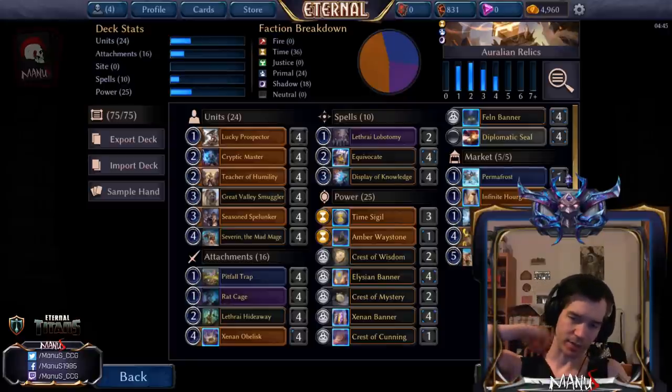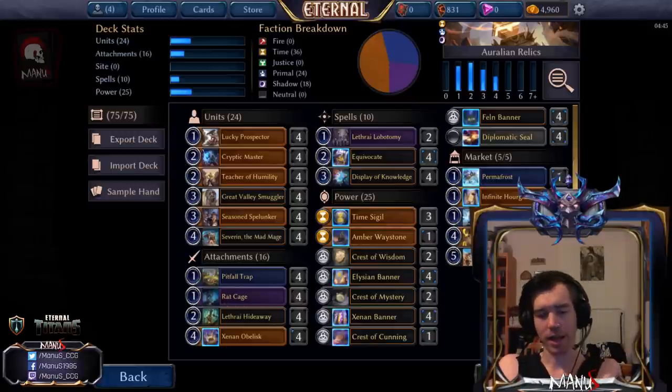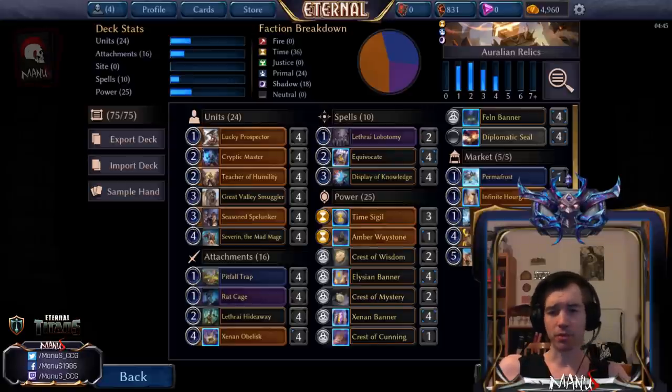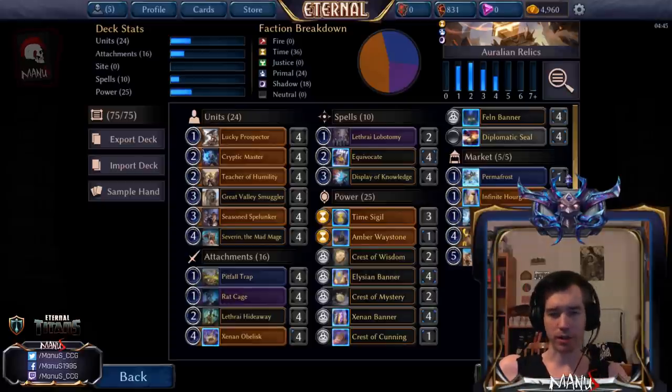I wanted to try a more proactive and relic-heavy approach, so I'm currently trying Hideaways as an additional two-drop, because the deck sometimes has consistency issues — not finding a relic early enough means gimped units. Hideaway helps with this, provides another diverse relic for Stampede and Cryptic Master, and is also a relic you can easily sacrifice to Lesser Lobotomy. If you want to be on the safe side, play four Left-Right Courtiers over the Hideaways — it adds more staying power and grind potential, but makes the deck a little less consistent getting relic synergies up early.